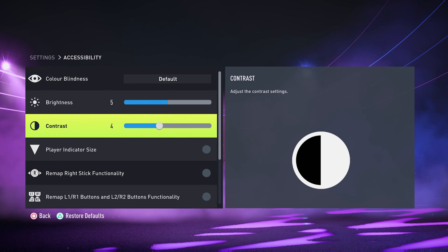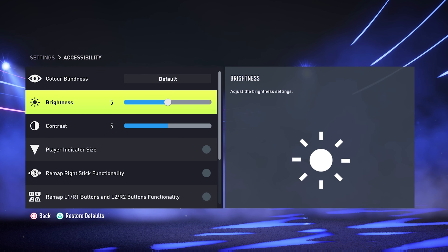While you're at it, you can also change contrast by simply going down and turning it up or down to whatever liking you want. But that's really how to adjust brightness inside FIFA 22.